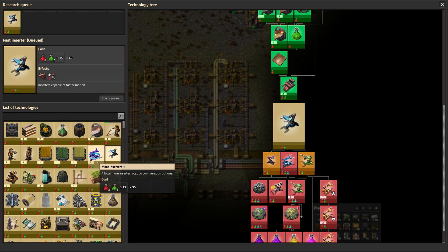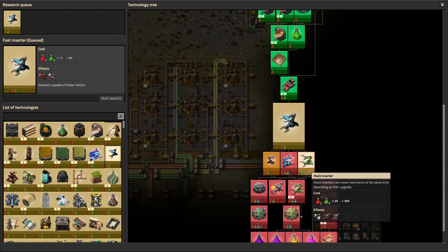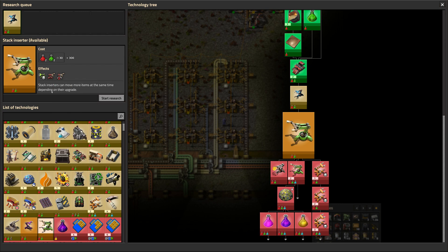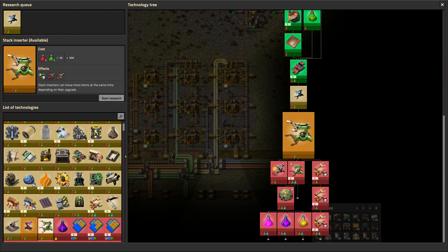But they have the blue icon still, so it's freaking me out. I'm sure that'll be updated at some point. It makes more sense because the red inserters match the red belts as far as speed and all that, so it makes sense. So we'll want to research those. Stack inserters — can we make stack inserters? We can! Look at that! Awesome.